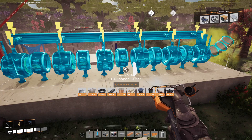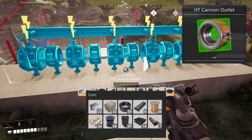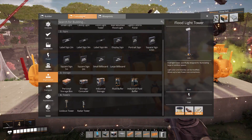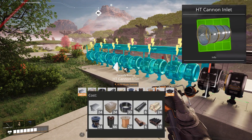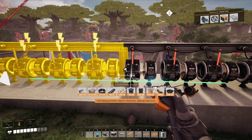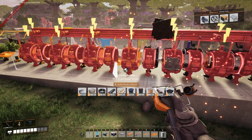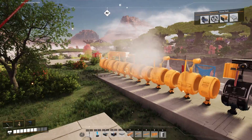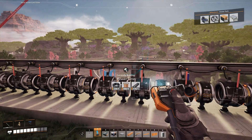My original cannon uses two blueprints. I place the outlet first, use H to lock and nudge as needed. Then get the inlet and line it up, lock it, nudge, and make sure it looks just like shown here. Power connects in the middle and then off the front.